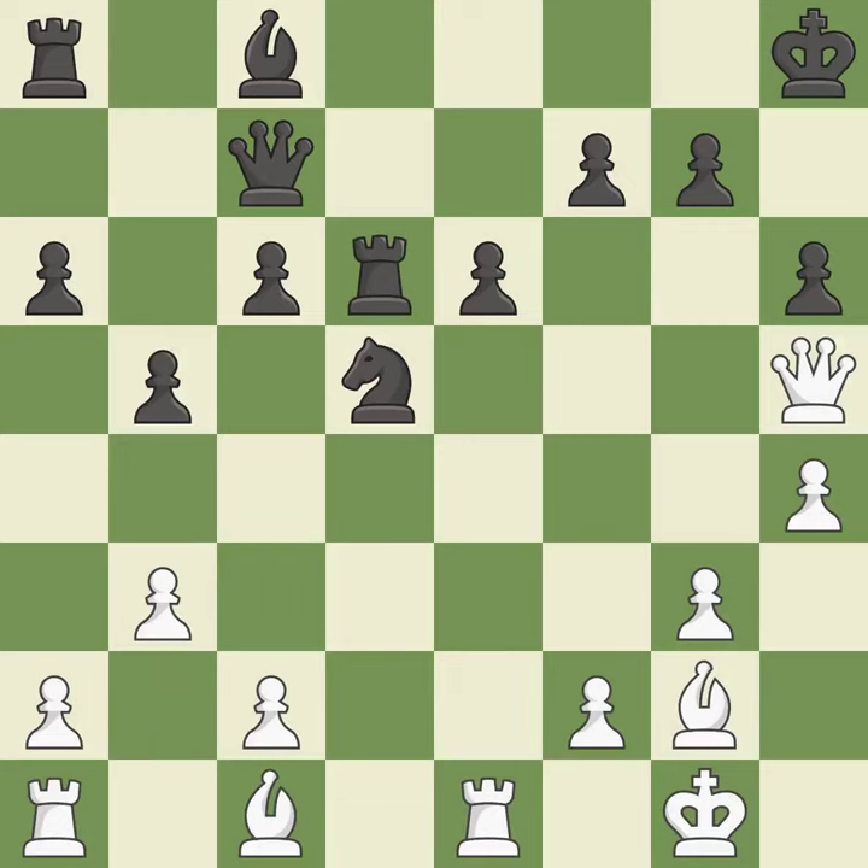This is the strongest option and it is best. That's an unfortunate error — it is a mistake. This connects the rooks, which helps them coordinate together in the future. This is the only move that works. This took advantage of a mistake and white now has a winning advantage.